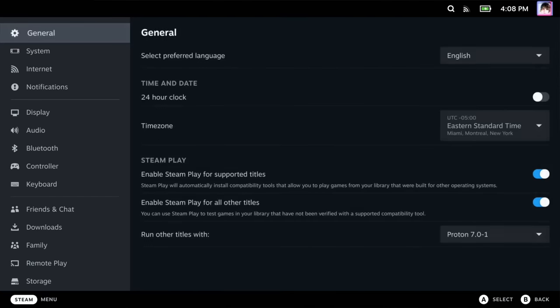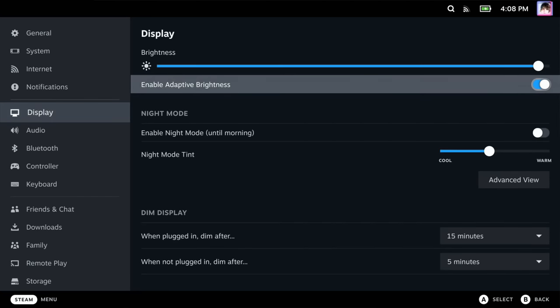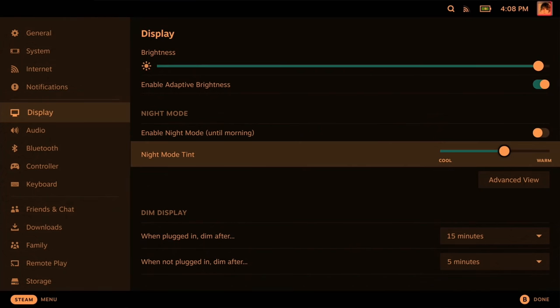One of my favorite features of the Steam Deck is that it actually has a Night Mode. It's 2022 — if your device doesn't have Night Mode, the manufacturer is doing something wrong. But the Steam Deck's Night Mode could be better. We already have the ability to adjust the color tint of Night Mode and toggle it on and off in the Quick Access menu.